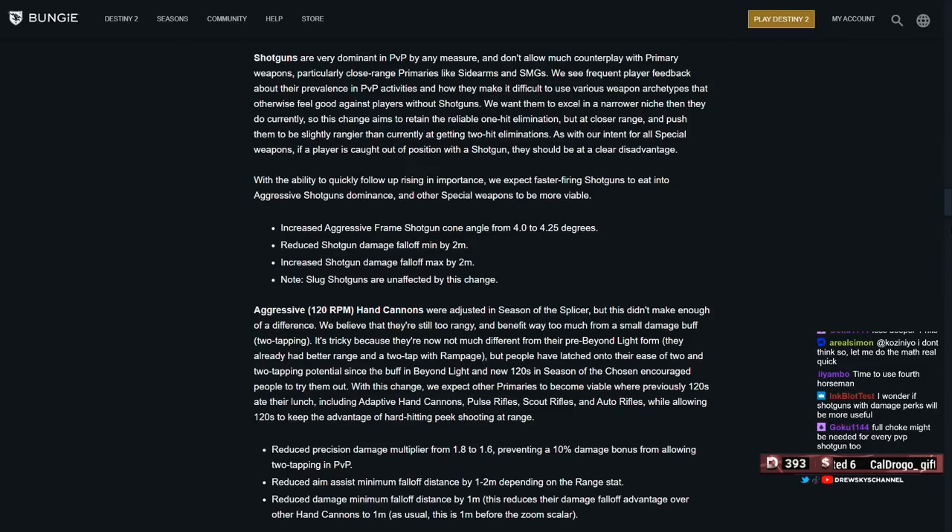Going back to that role of engaging at point-blank range — so I would assume 6 meters and in — that's going to be more of a guaranteed kill. Using skill at movement or position to get close enough to get a 1 or 2-hit elimination. I really think we're going to see top tree arc striders, bottom tree strikers with Knockout, and Synthiceps, because you need something to clean up with now.